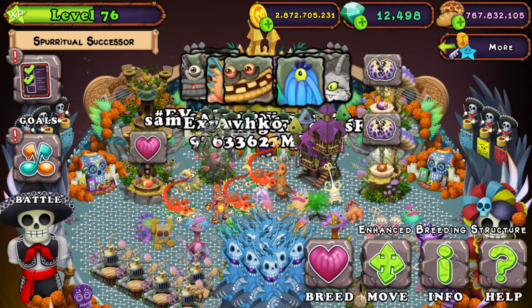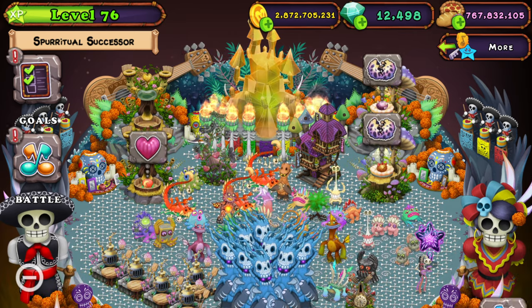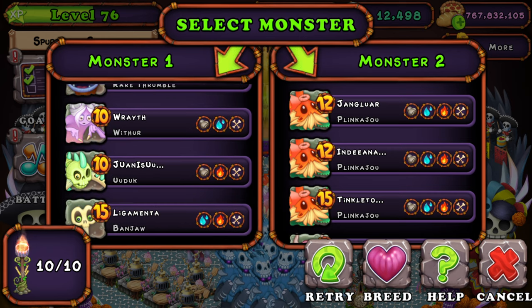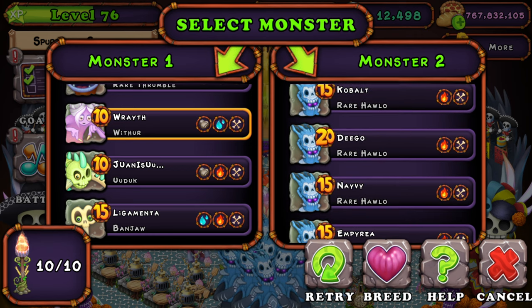Let's get into the combination. Make sure to light all your torches because that maximizes the chances, and make sure to have some high level monsters. The combination that you want to be doing is Wither and Clacula.